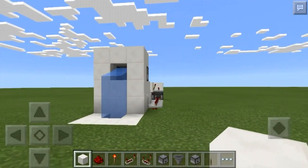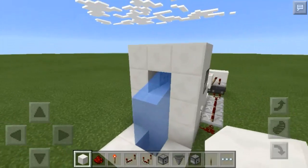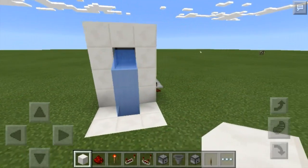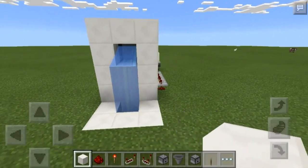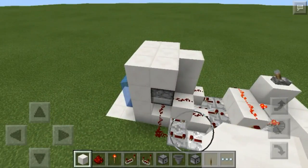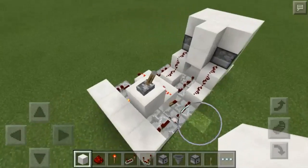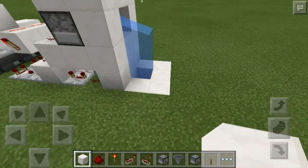Hey guys, StrongDoor here again, welcome back to another redstone tutorial. Today I have something that's not my own idea but is my own design — this is a smart waterfall lighting system. If you watch Mumbo Jumbo you might have seen this before, but his design used pistons and we don't have pistons yet, so I had to redesign the whole thing to get it working.